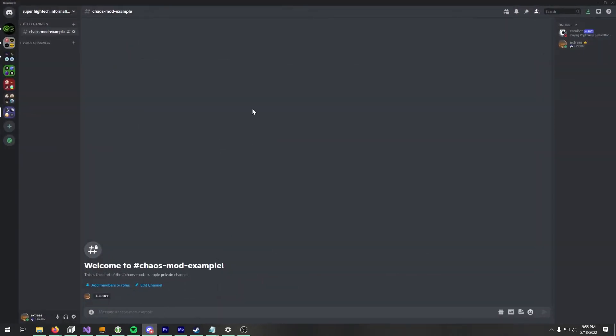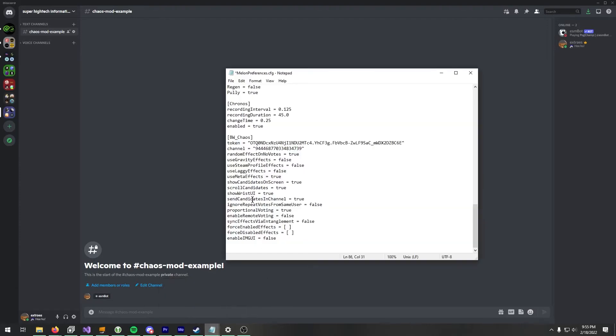Your bot's going to be in the server, and you should give the bot read messages permission in here because that's all it needs. It's also going to need send messages if you have "send candidates in channel" enabled. Send candidates in channel is a Discord-exclusive feature — that's not available on Twitch.